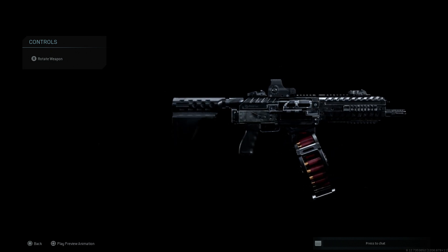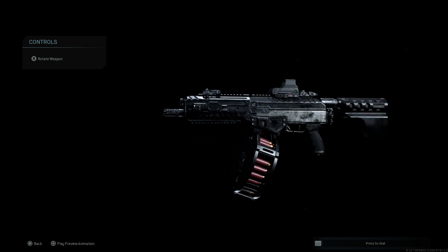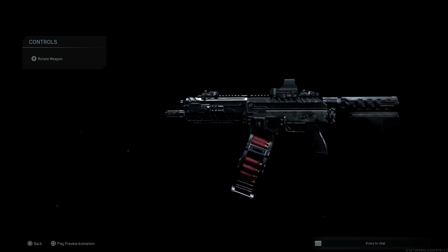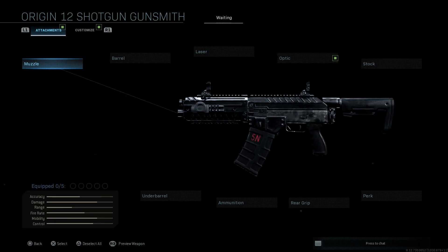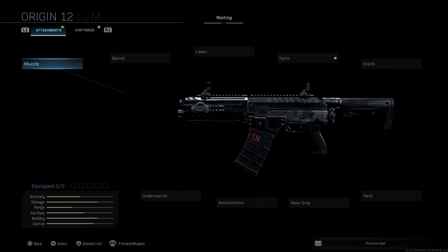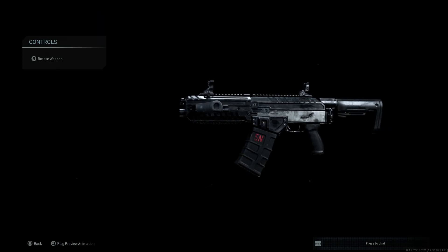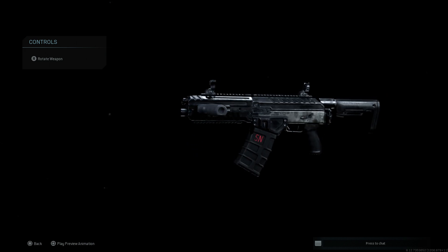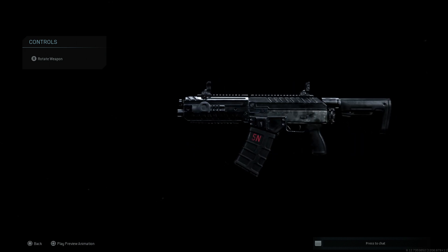Here we have our final design for the FosTech Origin 12 SBV, or the short barreled variant of the Origin 12 shotgun. Let's go ahead and back out and strip this down to the base Origin 12. Here is the Origin 12, and you can see by default it does come with that side grip on there, and you have an eight round magazine.